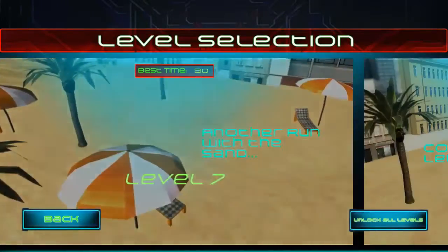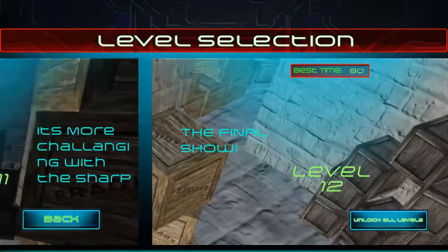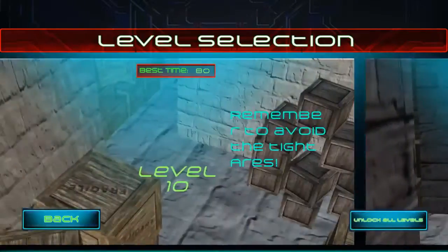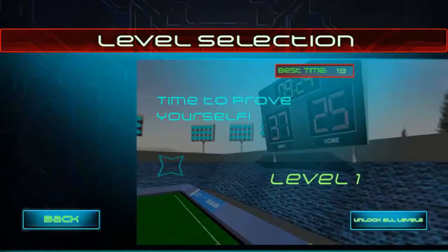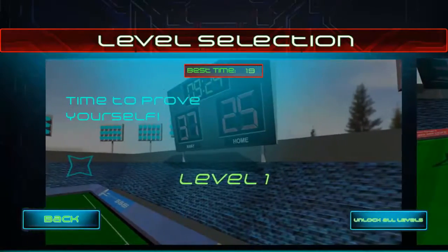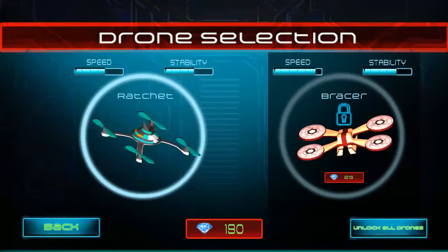We've got 12 levels, and each level has a bit of text describing what the level would be like. We've also got an option to unlock all levels — that's cool. Let's click Level 1.